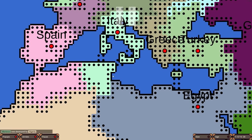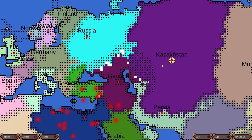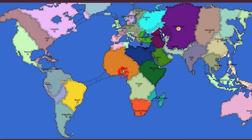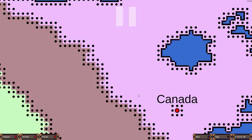Italy's going after kind of Libyan lands, not North Africa. Why does Kazakhstan look like they're going to blow up? Are they the strongest nation in the world right now? If you look at size, yes — Kazakhstan is number one, and then it's Canada. Canada doesn't even look that big; it looks like USA or Mexico is bigger. Canada really just has the eastern side because they were cut off.